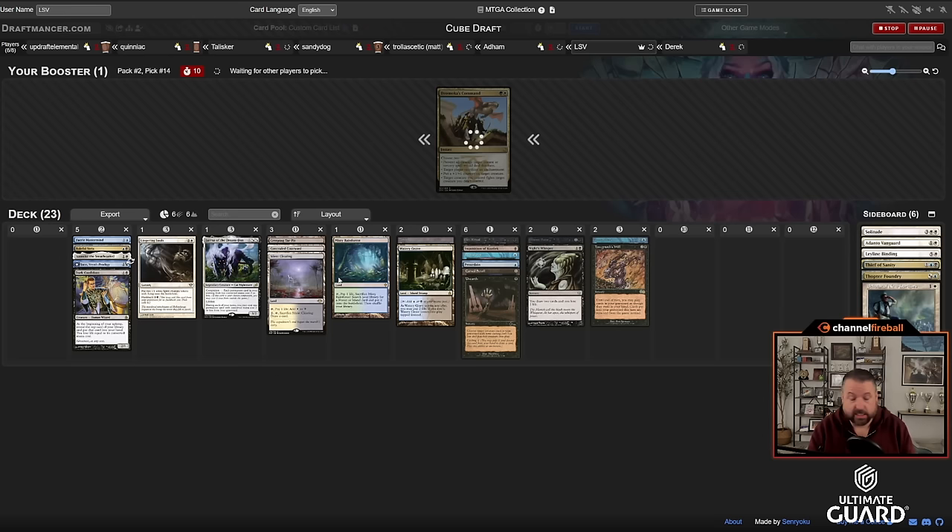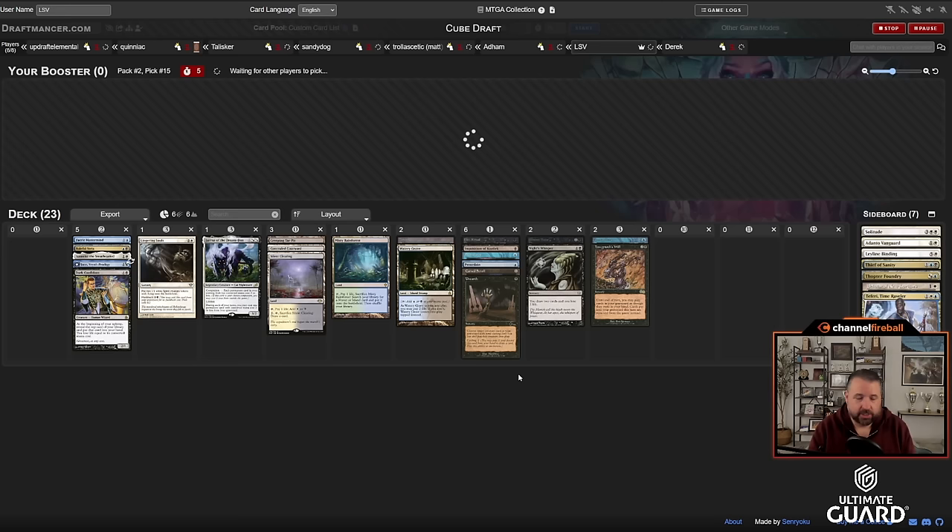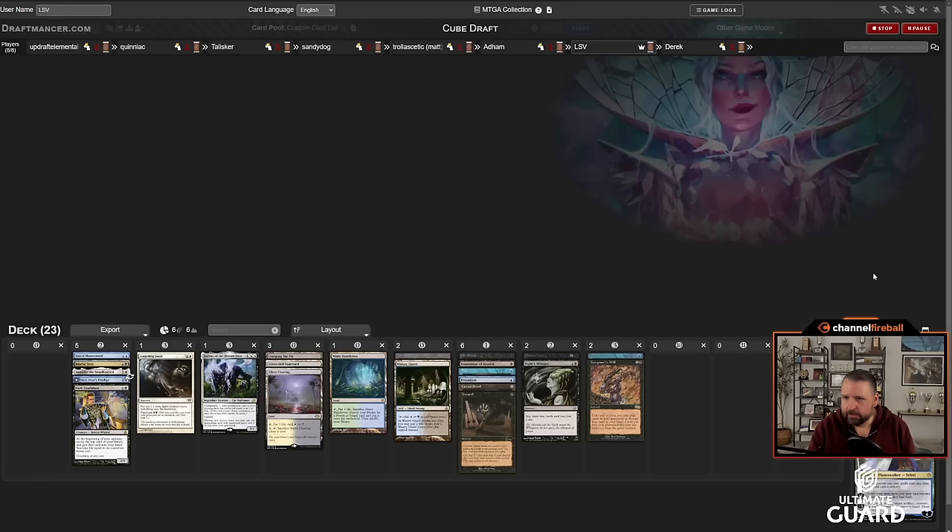You could just have a Yawgmoth's Will deck where you dark ritual into Yawg Will and cast a bunch of spells. Plus I'm just going to open Lotus in pack three — that's kind of my plan. Even if I don't, having this as a five or six mana draw spell that late in the game where you cast three or four spells out of your graveyard seems fine. Last pick: Faerie Time Raveler — bizarre, but unfortunately I can't even play it.